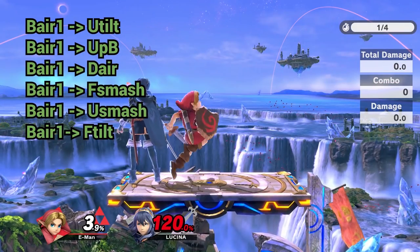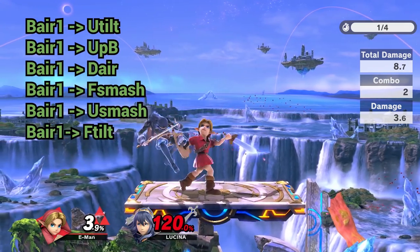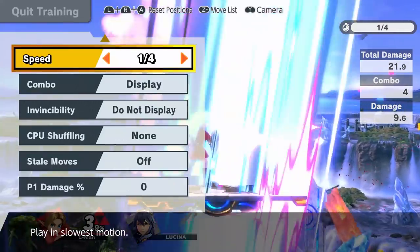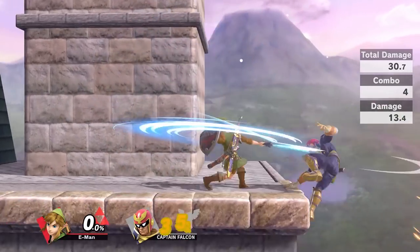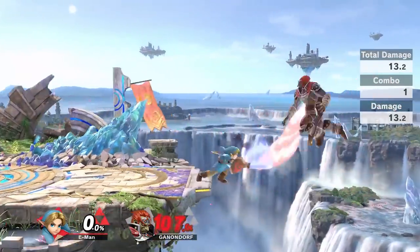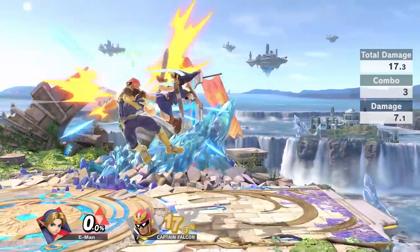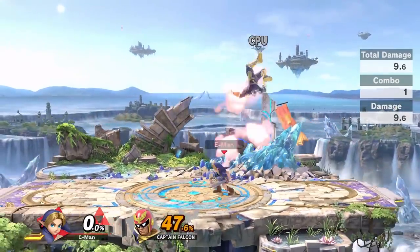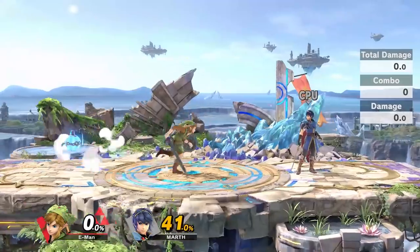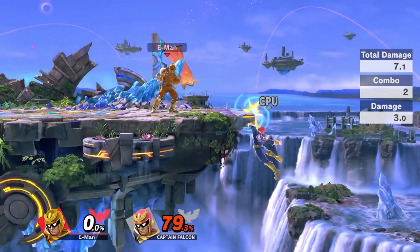Near the edge, Link can combo back air 1 into down air for a spike. It requires strict positioning and timing, but can lead to kills as early as 45%. All of the previous combos also work with Young Link, and since he has slightly faster frame data, they are all true combos. His up B isn't a kill move and his down air doesn't spike, but he can get guaranteed kills starting around 80% with back air 1 to forward smash. Link and Young Link's back air 1 is a great tool with a wide variety of applications, and it can even be used to start combos.